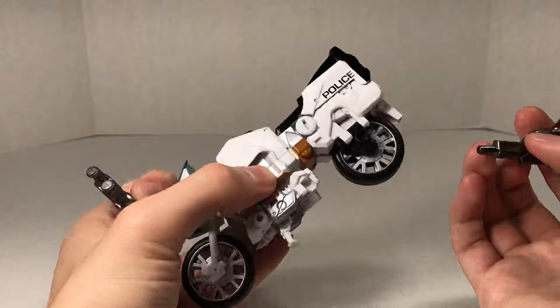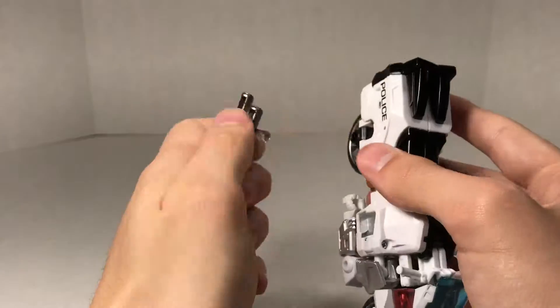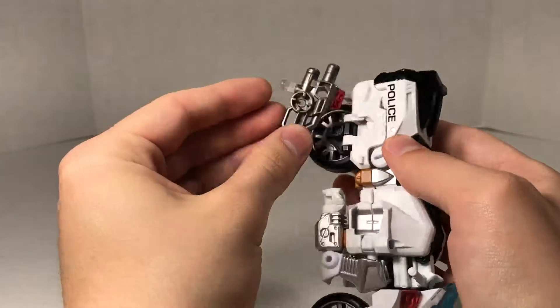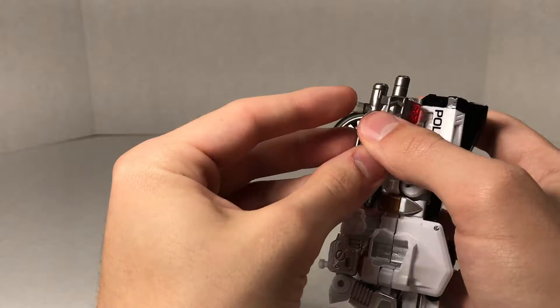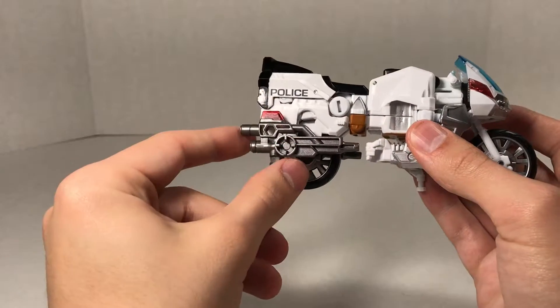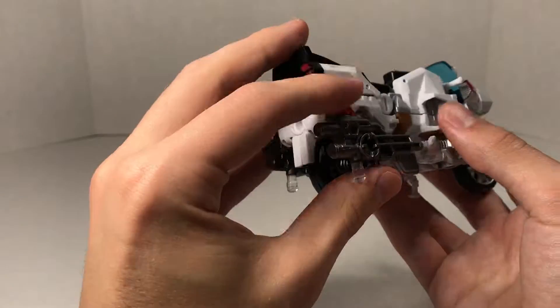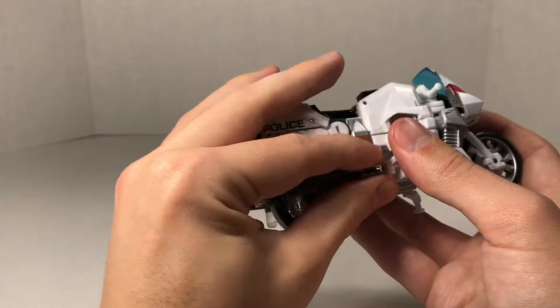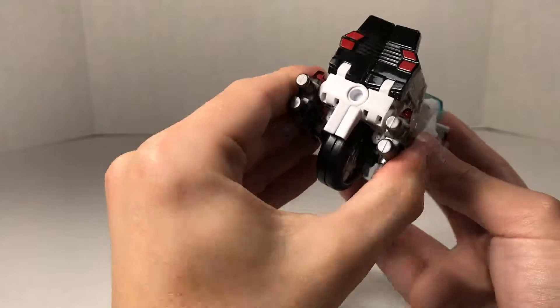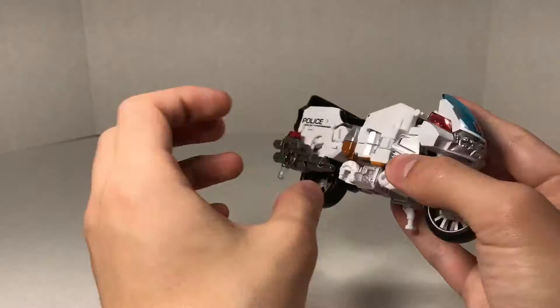They are able to store on the vehicle mode by tabbing them into the sides of the rear wheel. You get a couple more lights for the motorcycle, and you also get exhaust pipes for the motorcycle since it wouldn't have those without these guns on there. So you get those and that looks pretty neat.